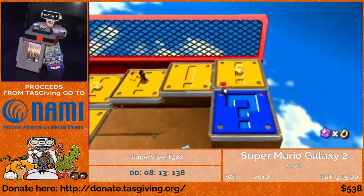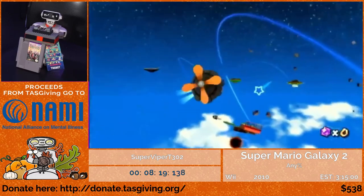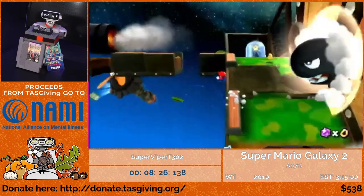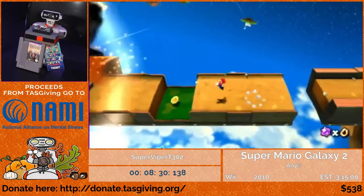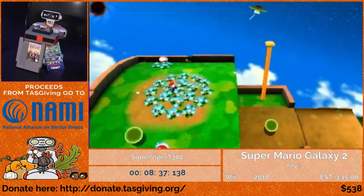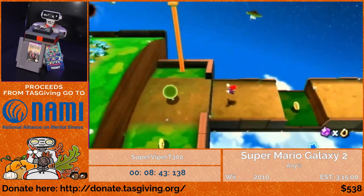The last portion of this star sort of speaks for itself. One major bit of tech that the Galaxy games have is something you'll see on this next planet: almost every time I land from a launch star, you'll see the camera twitch and hear a little click. That's me going into first-person mode and then exiting it as soon as I can, which cancels the landing animation that normally takes place. It saves about one second each time.